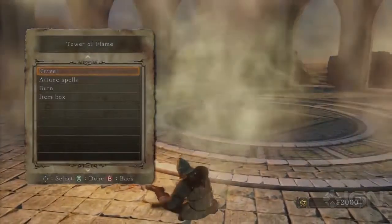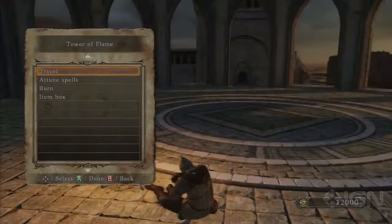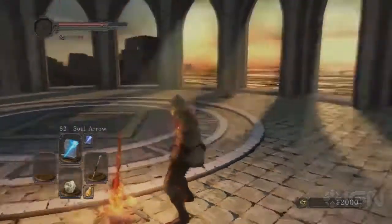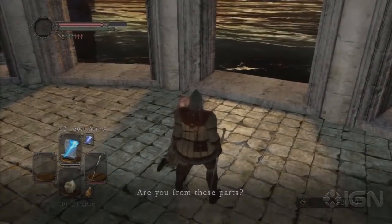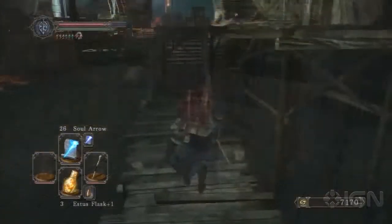On the other end of Heed's Tower of Flame, just after the Dragonrider boss, when you head up to the top of the tower, you're going to find this Cleric up here. She sells Miracles and Catalysts for Miracles. If you're going to build a faith-based character or do anything with faith, you need to see her.